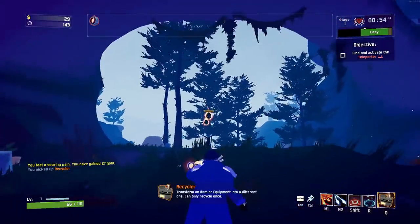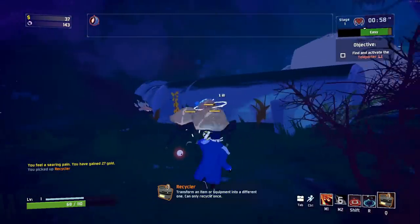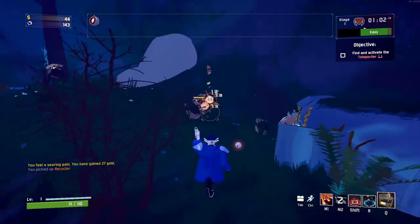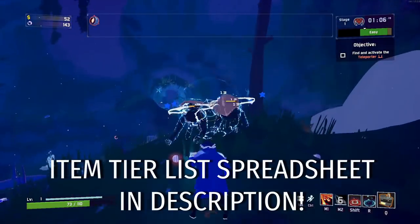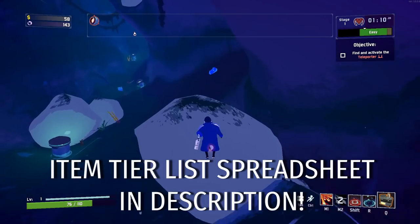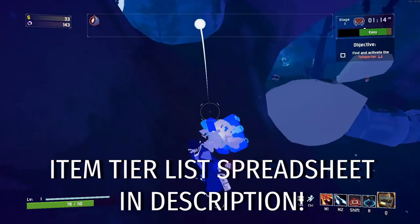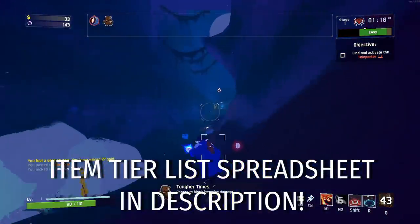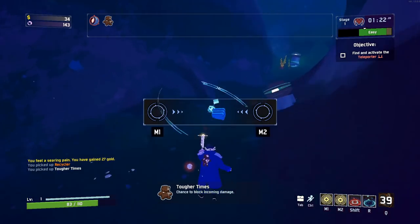Some healing items that weren't touched have gotten worse because other healing items have gotten so much better. This is going to make for a very interesting list and I'll try to explain everything as I go along. Someone recommended I make it so you could visualize the tier list as we go, so I created a spreadsheet you can check out in the description below. I'll be doing something more interesting with it in the future, so stay tuned.